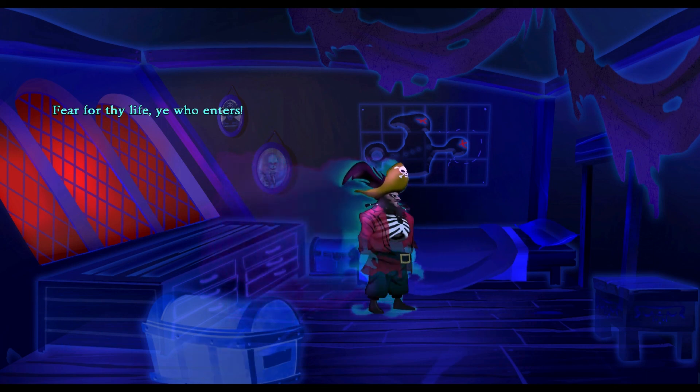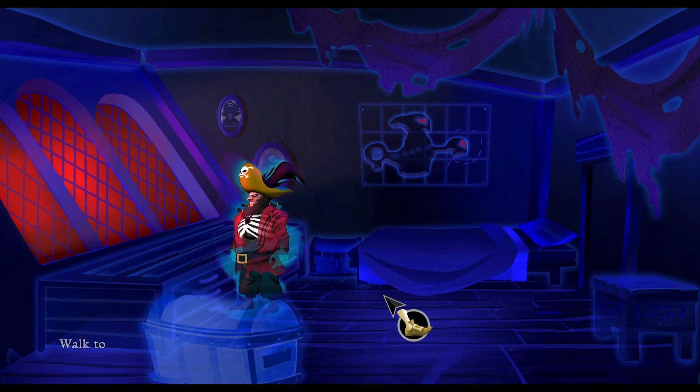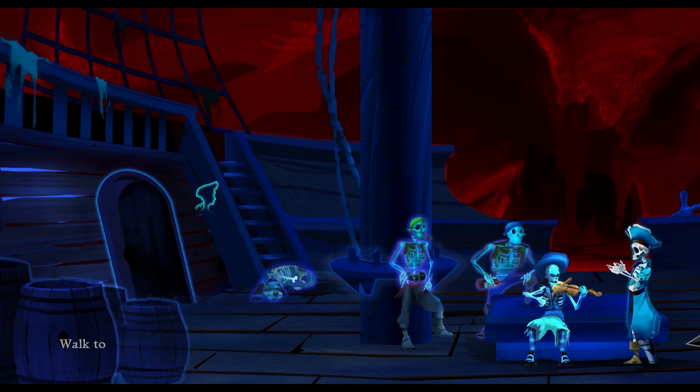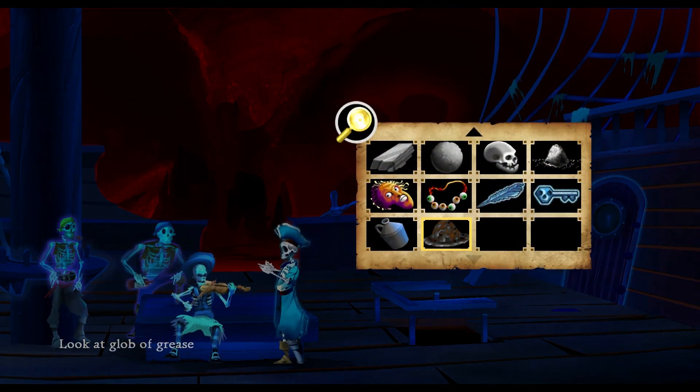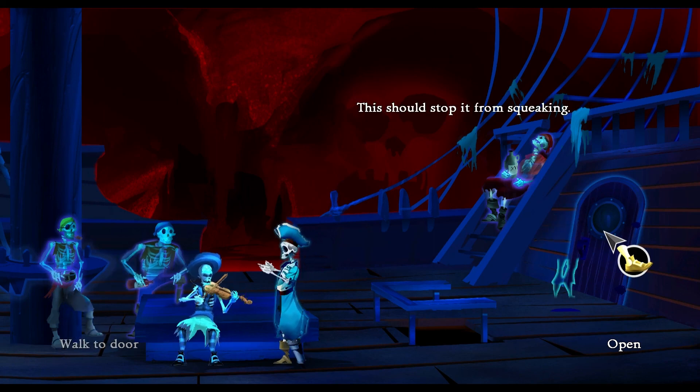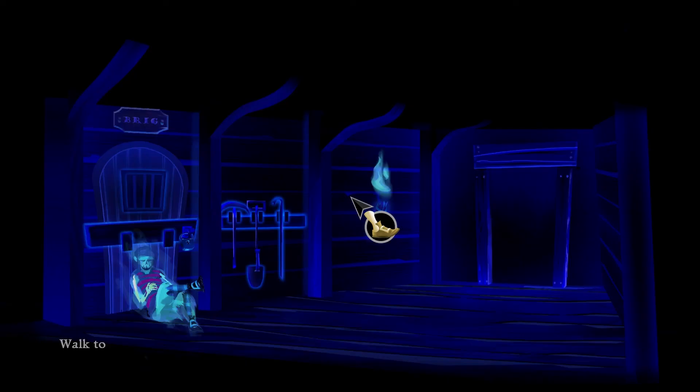'Fear for thy life ye who enters.' I feel really bad cheating, but I would not have got that at all. I've got to make the door stop squeaking, so I've got to use the grease on the door. I suppose it did kind of make it obvious that the door was creaking. I'm so stupid, I'm sorry. Use the grease with the door — this should stop it from squeaking. There you go. Now open the door. Oh, where are we? Okay, we're there — that's us. Ghost tools. Ghost guard. Brig. Interesting. This seems like we're getting somewhere, especially with the tools — we could use them to get the crate open. We'll try that next episode. So until then, thank you for watching, and goodbye.